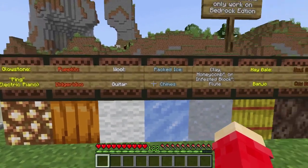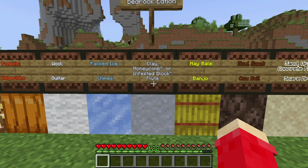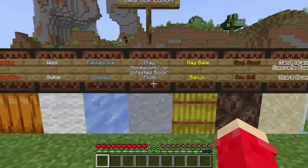Pumpkin is didgeridoo. Wool is guitar. Packed ice is chimes. Clay, honeycomb, or infested block — but the honeycomb or infested blocks only work on bedrock edition — and this is the flute.